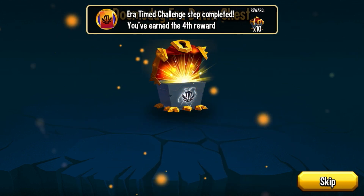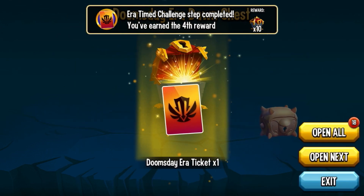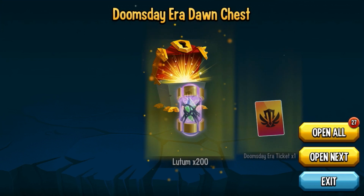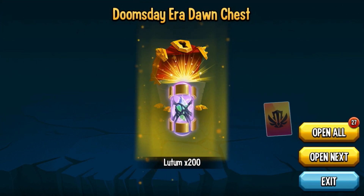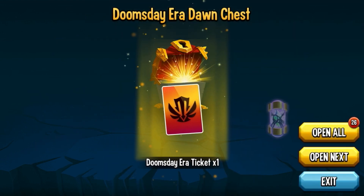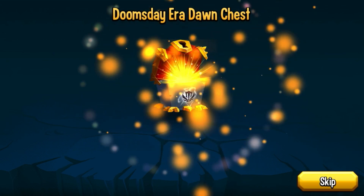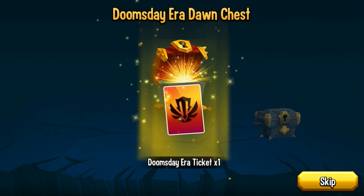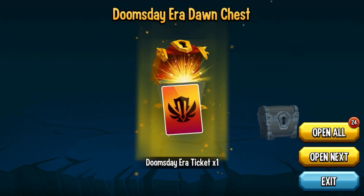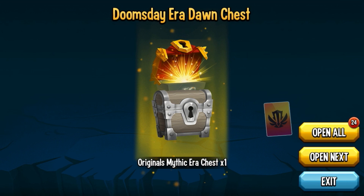We got ten more, so I'm going to get to 15 and open them all at once. Actually, let's do it at 20. We got 200 loot — we love to see that! Three loot too, pretty good. Oh my gosh, we have 26 more chests now. No way — we got an original mythic Era Chest! We actually got a mythic chest, let's go!